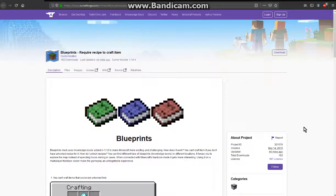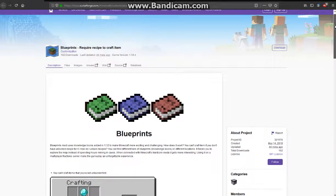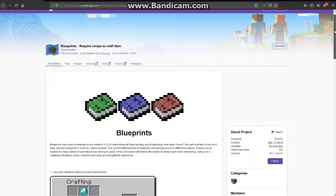Hello everyone, this is HunterDuck2. Welcome to another Datapack overview, this time on Blueprints — a datapack that adds a bit more challenge and basically removes all access to recipes you have, except for the fact that you have to find them through Blueprints.